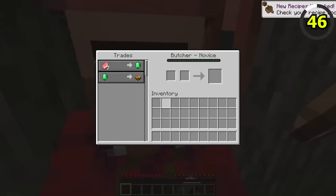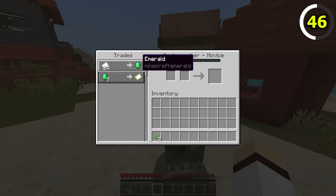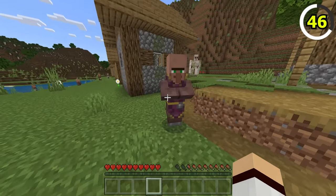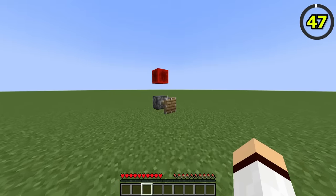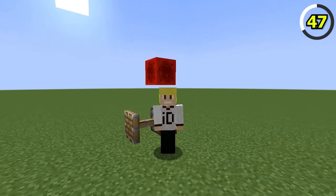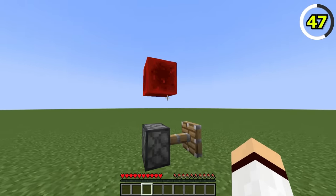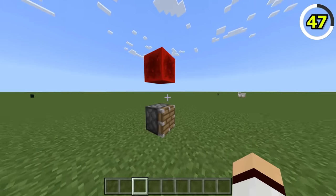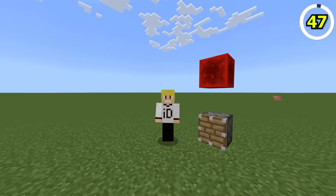In Java Edition, trading with villagers is like a box of chocolates — you never really know what you're going to get. But in Bedrock Edition, the villager will display the next set of trades available. In Java Edition, there is a feature known as quasi-connectivity, which is technically a bug that allows you to power a piston diagonally or two blocks above. In Bedrock Edition, this feature does not exist at all, which means there are fewer ways to power pistons.